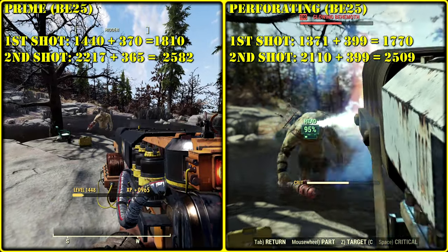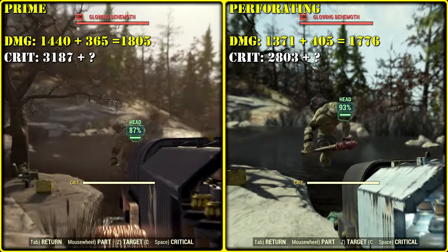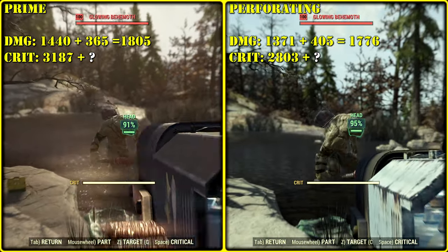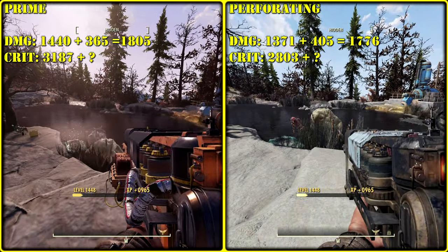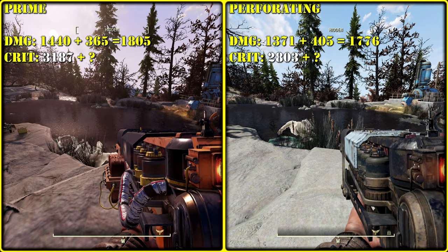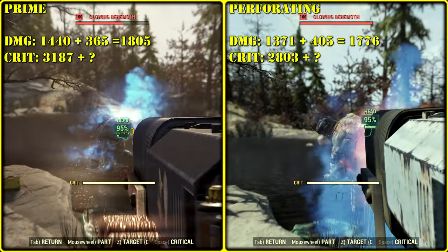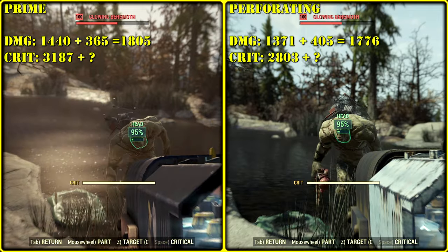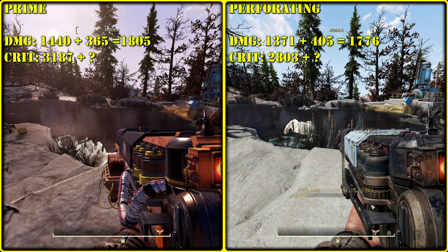In a non-bloody build it's still gonna be higher in case of prime. Sadly critical damage doesn't show the explosive part because the puppy hulk died before it broke. But we have over 300 difference in ballistic damage. Using logic, the difference between explosive numbers would be quite less than 300.